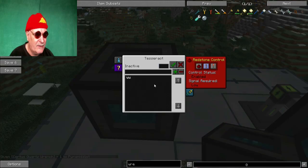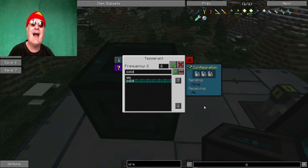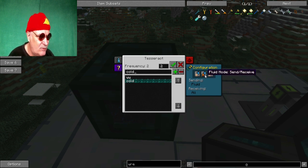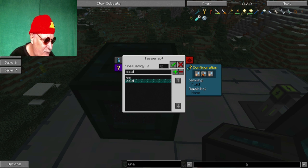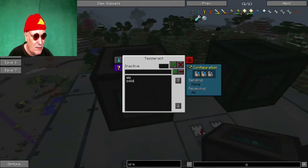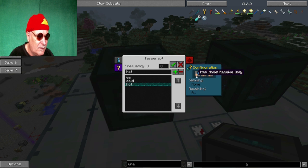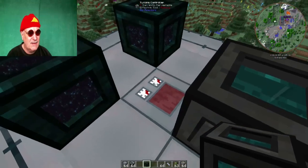Mal gucken, wenn wir den Tesseract draufstellen. Cold – ergänzen wir mal da hin. Der soll natürlich kalt bedeuten: da geht die gekühlte Flüssigkeit wieder zum Reaktor zurück, ist ja irgendwie logisch. Das heißt, wir machen jetzt Fluid Mode – Sending Fluid. Da sollen wir nur Fluid senden. Der hier ist jetzt die heiße Seite – da kommt jetzt auch wieder einer drauf. Nennen wir Hot. Den machen wir dazu. Da kommt jetzt Receiving Fluid an – natürlich ist der auch aktiv. Jetzt haben wir das Ganze hier eigentlich in Gang.